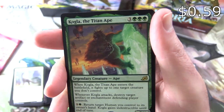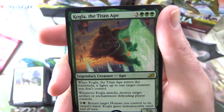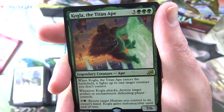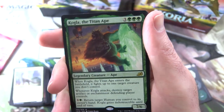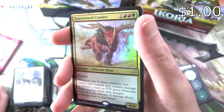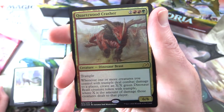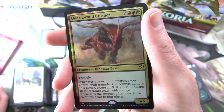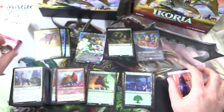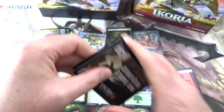And the rare is Kogla the Titan Ape — Legendary Creature Ape, 7/6 for 6 mana. When it enters the battlefield, it fights up to one target creature you don't control. Whenever it attacks, destroy target artifact or enchantment the defending player controls. And for 1 green mana, return target Human you control to its owner's hand — Kogla gains indestructible until end of turn. Nice flavour there, sort of a homage to King Kong. And a foil rare — Quartzwood Crasher! Creature Dinosaur Beast, 6/6 for 5 mana with Trample. Whenever one or more creatures you control with Trample deal combat damage to a player, create an X/X green Dinosaur Beast creature token with Trample, where X is the amount of damage dealt. Lots of foils this time — pull rate looks like about one in every three packs, which tracks: we've got four foils so far.